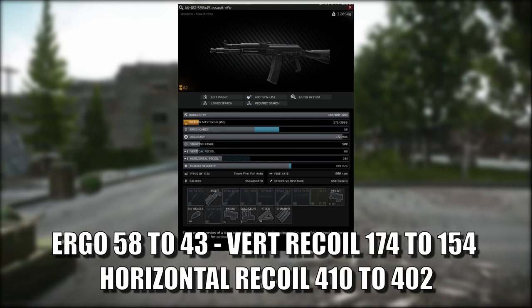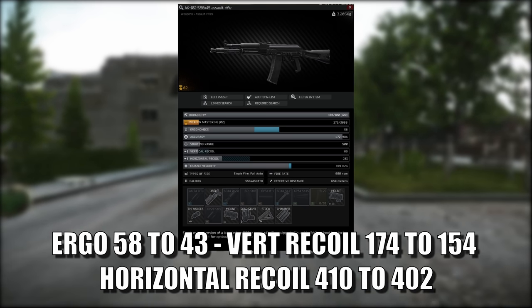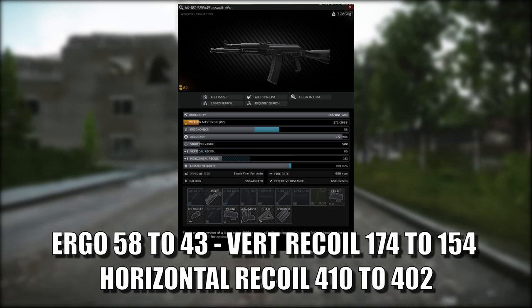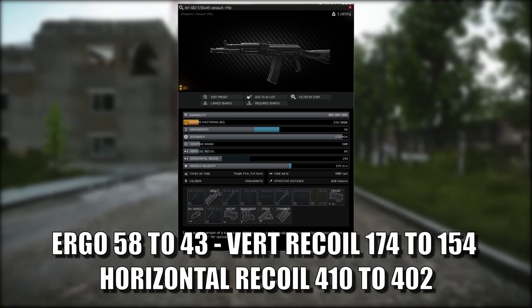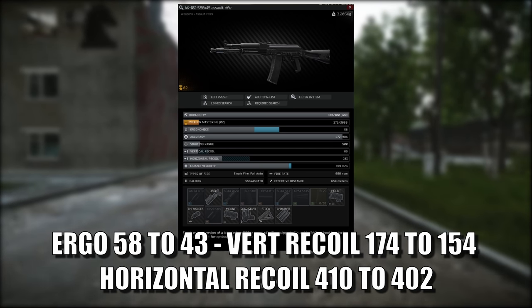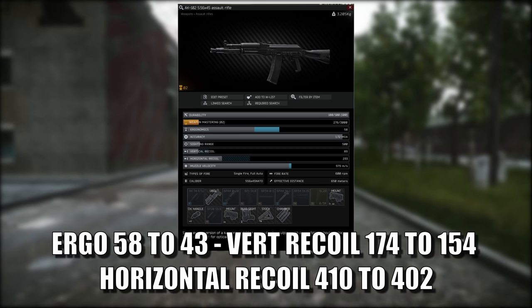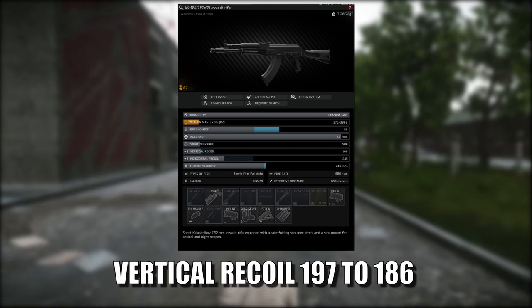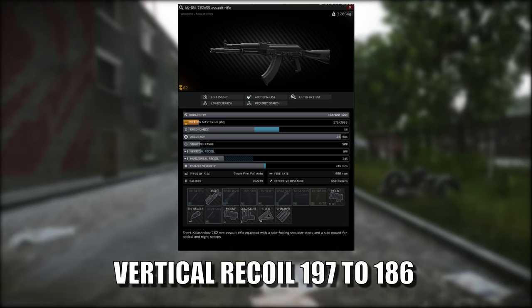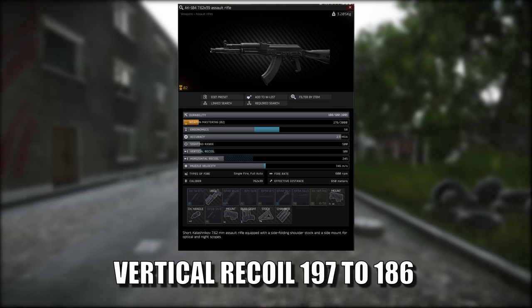Gun changes. The AK-102 ergo has changed from 58 to 43, the vertical recoil has changed from 174 to 154, and the horizontal recoil has changed from 410 to 402. The AK-104 vertical recoil has changed from 197 to 186.